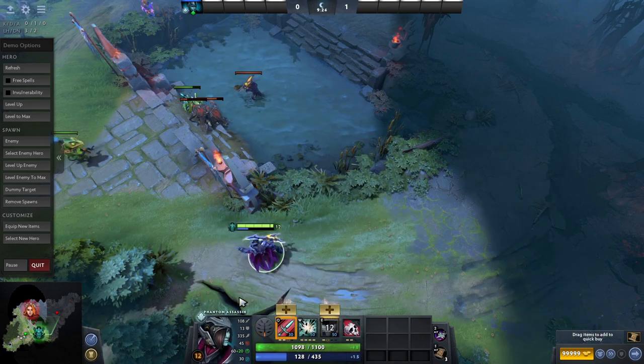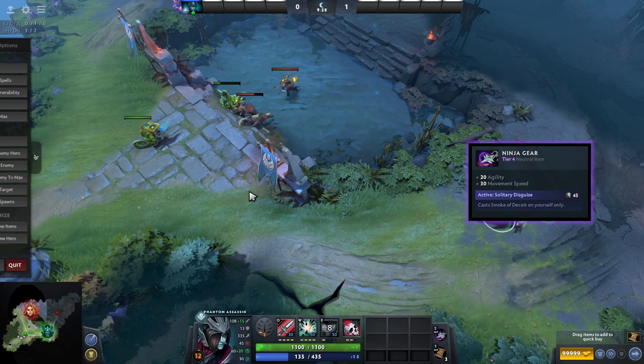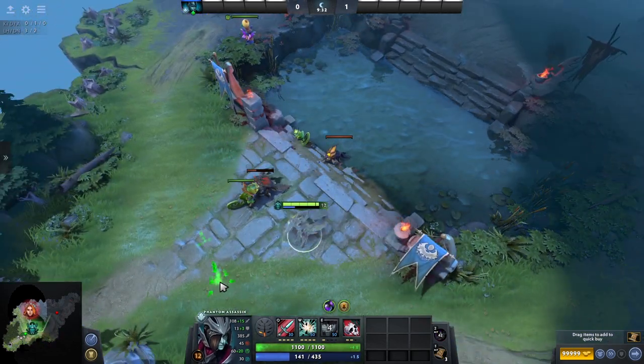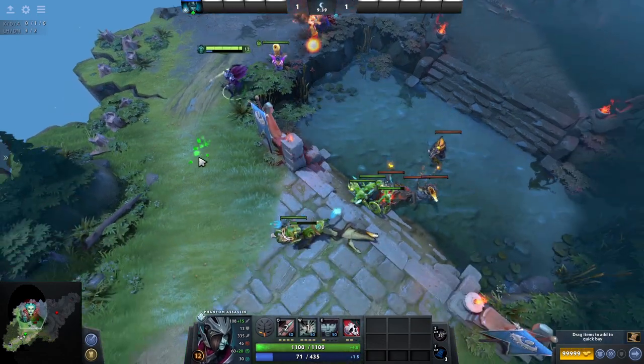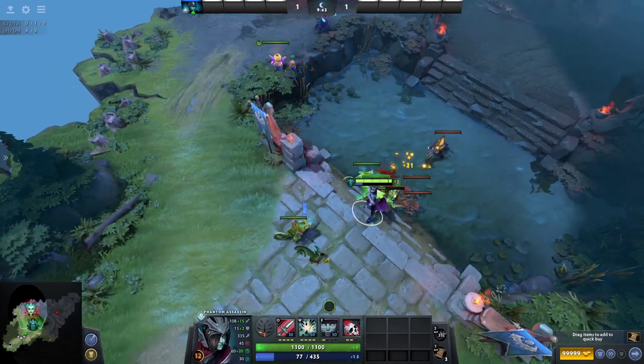As a strong late game carry I love the Ninja Gear. It applies a single-player smoke to yourself, allowing you to run past wards and sentries undetected, which can be handy to help you get to farm or pick off an enemy support that is alone. The Ninja Gear also gives you a good increase to your agility and movement speed, which can help you get places even quicker, and the damage bonus on agility heroes really helps.